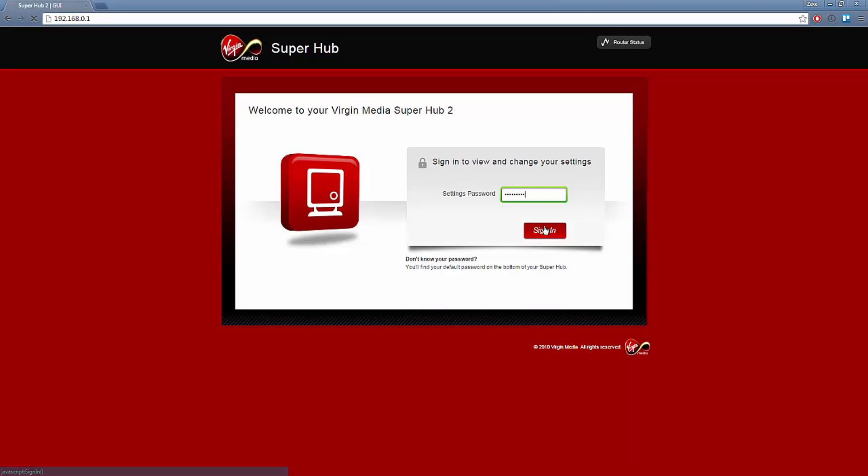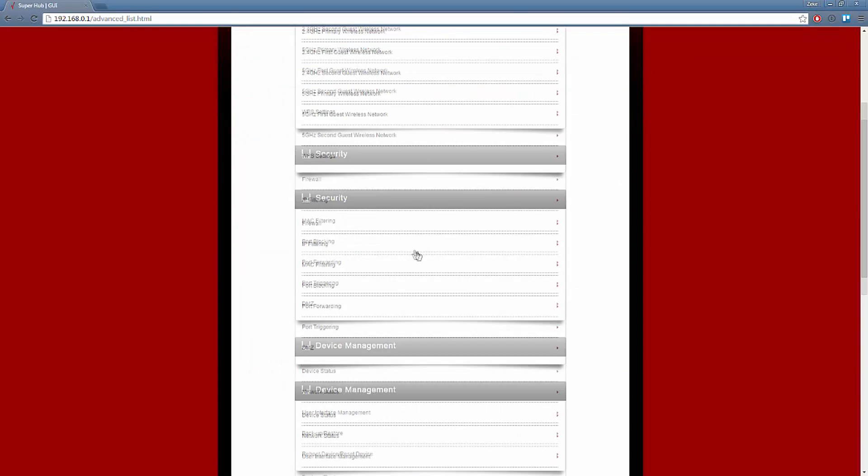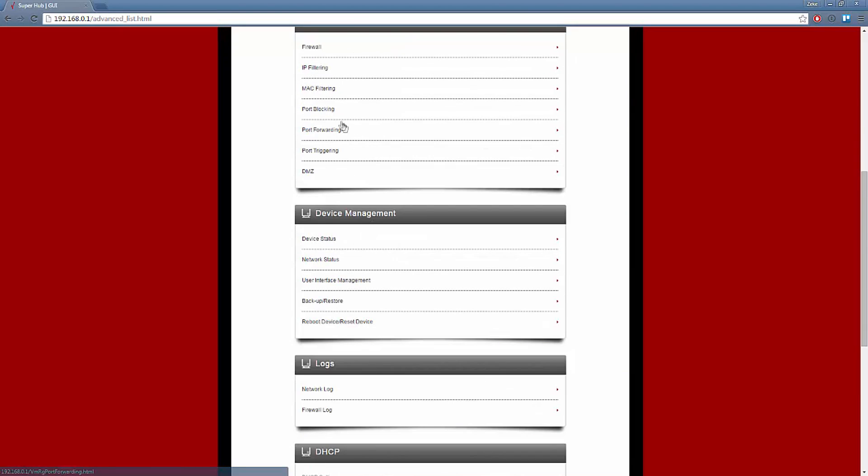Once you've logged into that, we will go ahead. You need to go usually to advanced settings. You will be looking for port forwarding.